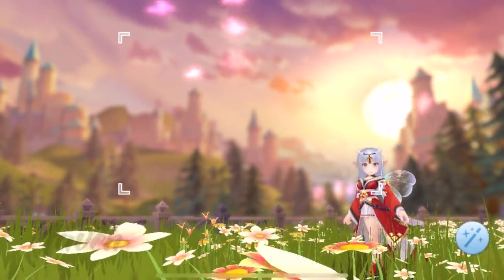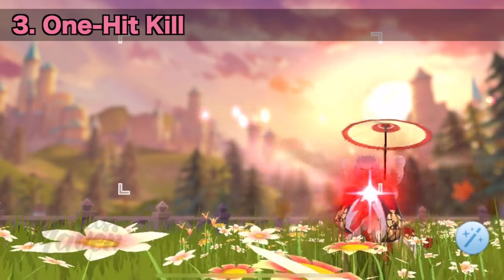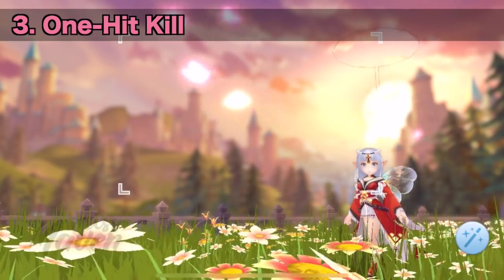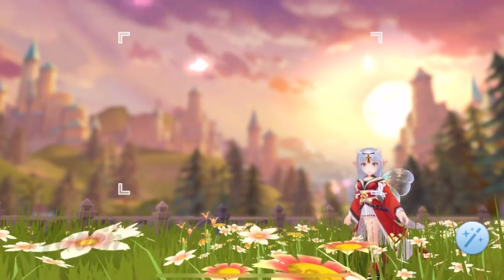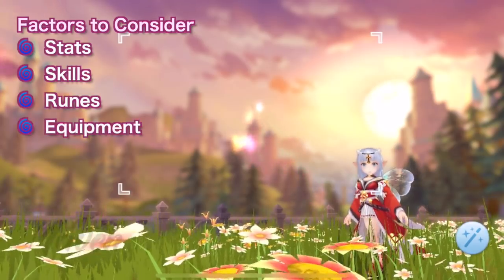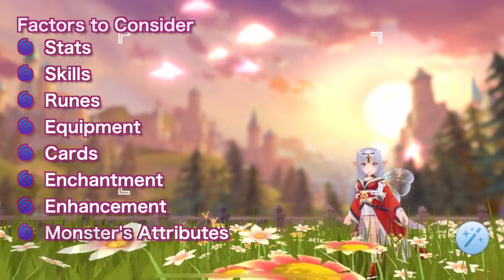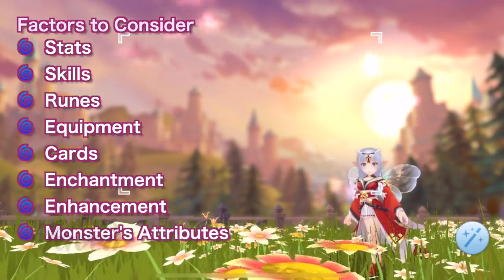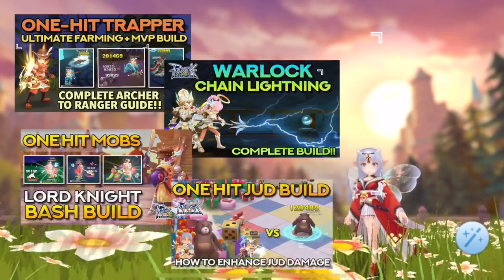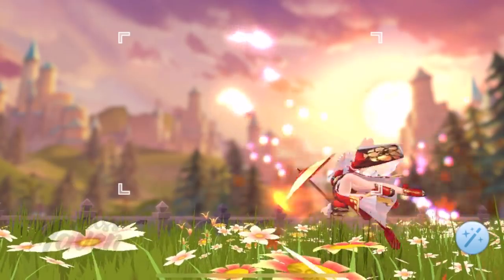Going back to our discussion, the next step is that you need to ensure that you can one-hit kill the monsters you are farming. There's no exact way of doing this as it depends on a combination of factors. You need to consider your character's stats, skills, runes, equipment, cards, enchantment, weapon, and accessory enhancement, as well as the attributes of the monsters you are farming. I have several guides on farming builds on my channel which can help you achieve one-hit kill on monsters. You can tweak and test those out in the field.